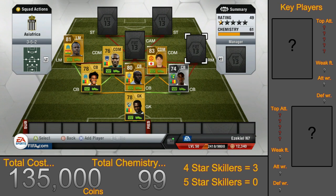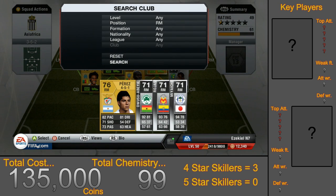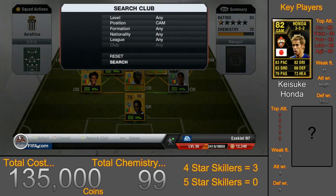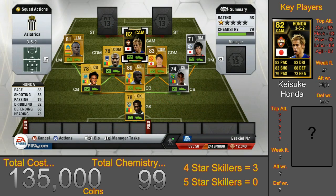Moving over to the right mid, we have a silver player called Meachi. He costs 18,000 coins and has 94 pace as well as 4-star skills and weak foot. He is one of the best silver players in my opinion, purely because of his pace and skill moves. He also has the Speed Dribbler and Flair traits. Moving up to the CAM, we have Inform Honda for around 85,000 coins. He is an awesome player with great long shots and ridiculous curve, making his free kicks very good — one of the best actually. He also has the Playmaker and Driven Free Kicks traits.